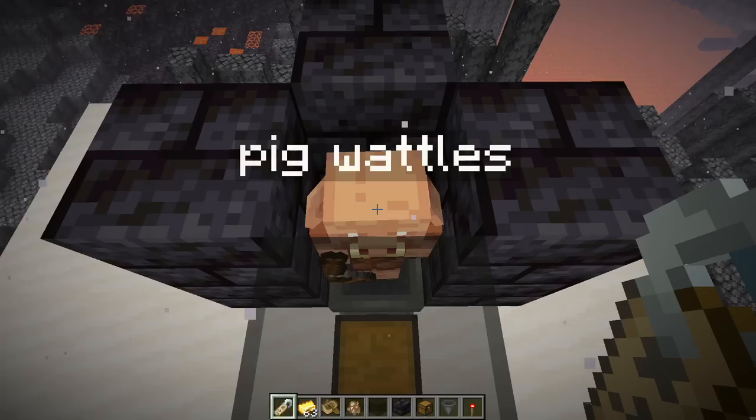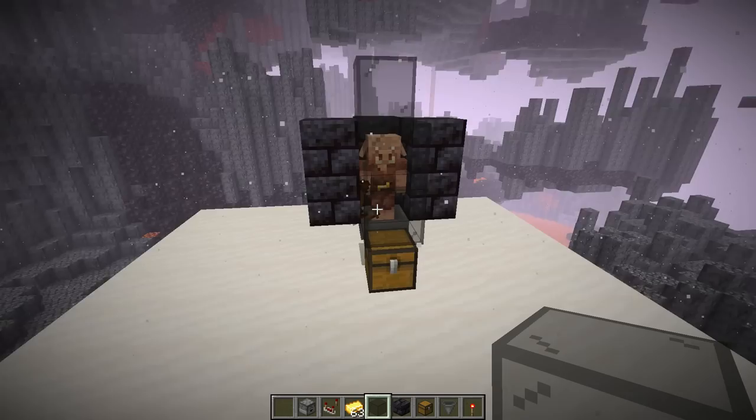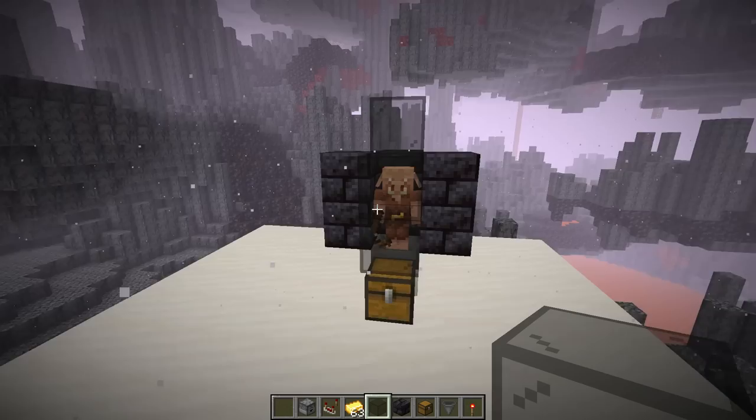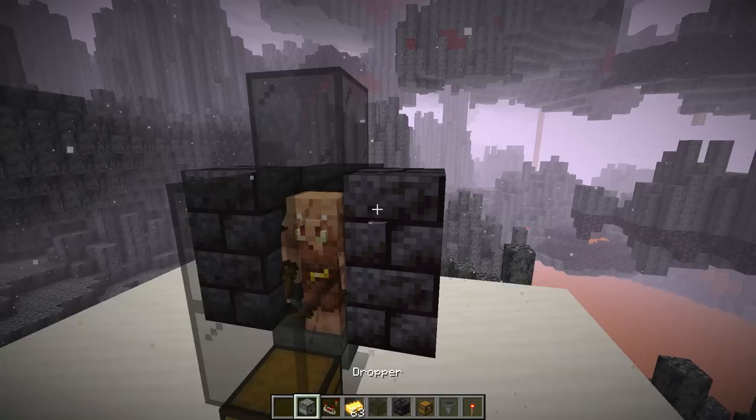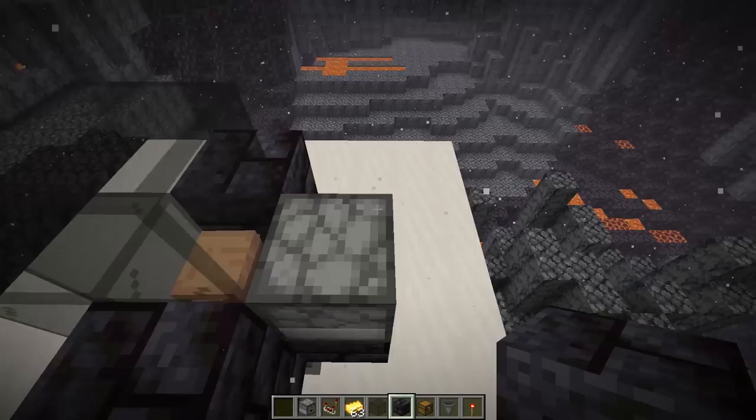The piglin will throw you something — you don't need it right now. After that, name tag the piglin so it doesn't despawn. Alternatively, you can put some armor on it instead. Then place a building block right on top of the piglin so it's trapped there. Now break the adjacent block and place a dropper facing inward at the piglin, then put the block back. Make sure you have a ceiling block so the piglin can't jump out.